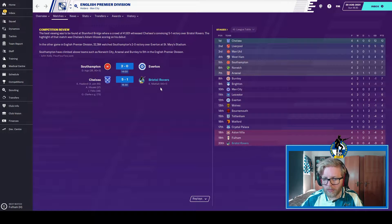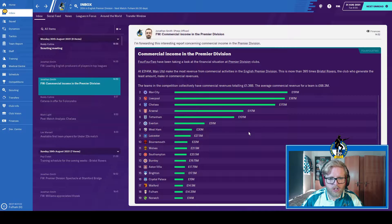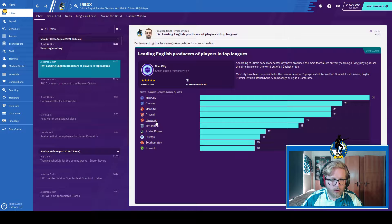Yet another loss. We're still propping up the bottom of the table. Now we play Fulham who are above us. Unless we win by three nil we're not going anywhere, but a win would be a positive start. We may be bottom of the league with no wins, but our commercial income would suit League One — where we were two years ago. We don't even crack a million pounds, which is one fourteenth of what Norwich produces, and not even the same stratosphere as Man United. We are though the seventh best producer of English players in the top leagues.